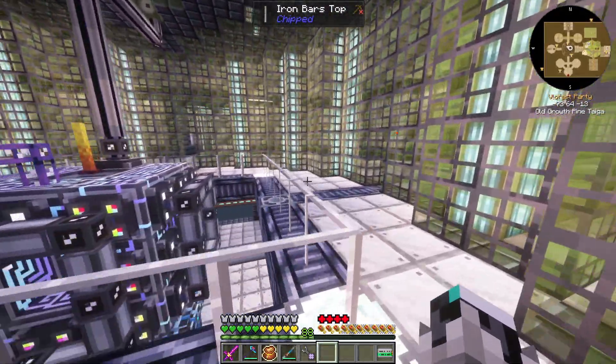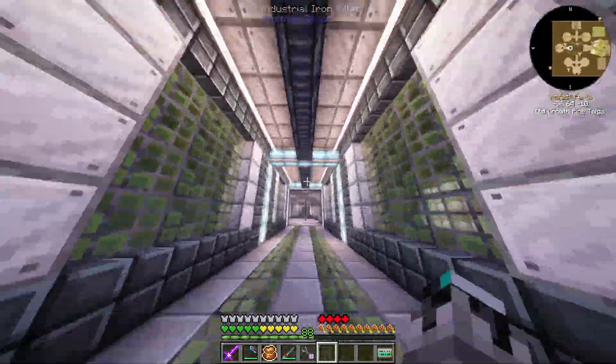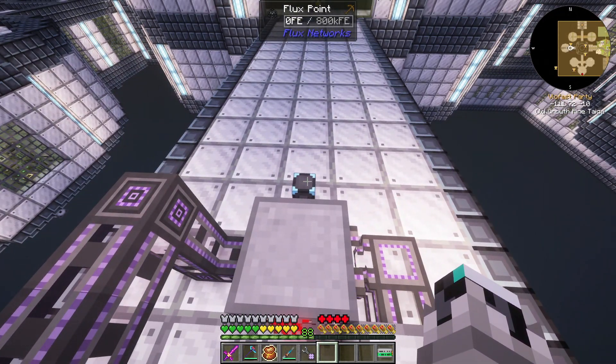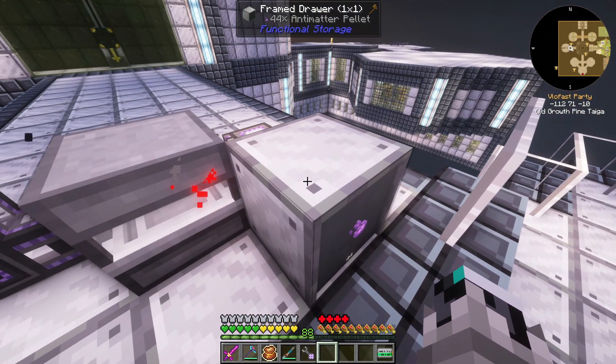So basically, when I left, I didn't even actually give power to the thing to actually produce antimatter. I just hooked this on right now — this connection point was not here before — so I just turned it on and now we're actually producing antimatter pellets.